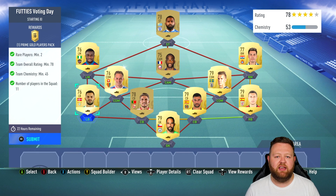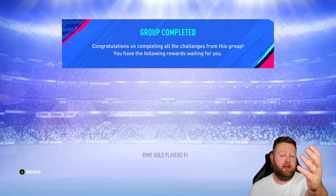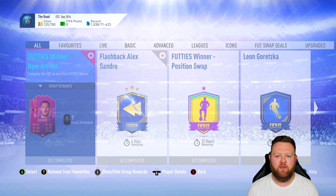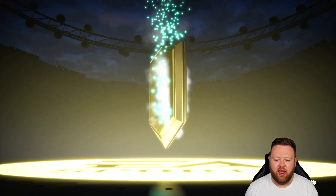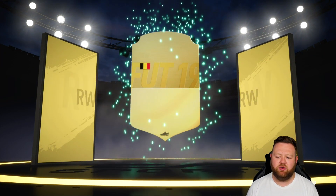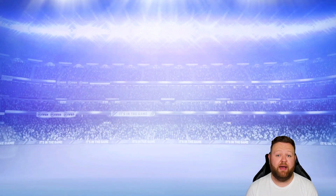Then it was time for the latest Footies voting day, which was another re-release — a bit annoying. Griezmann was the only really high-rated one there so I'm sure people voted for Barcelona Griezmann. From the Prime Gold Players pack from the voting day, we get Thorgan Hazard — Belgian right wing from Mönchengladbach. That's quite apt because we are going to go for another Hazard right off the back of this one.